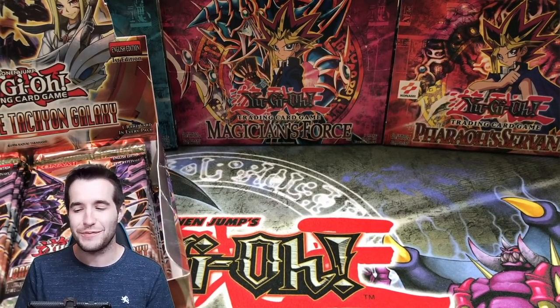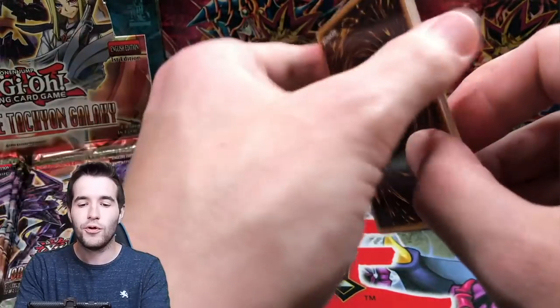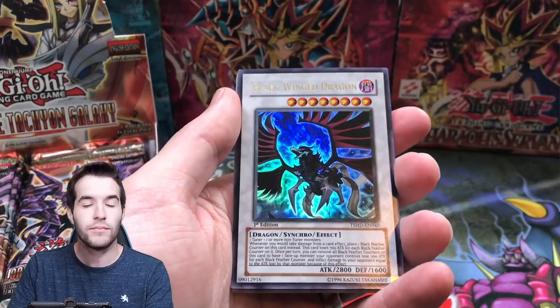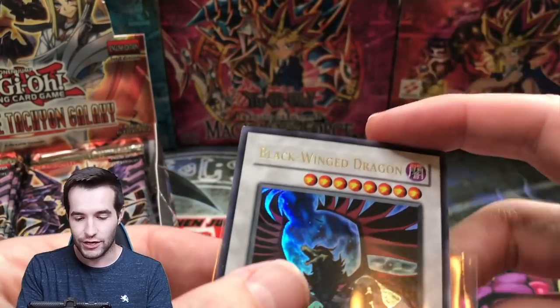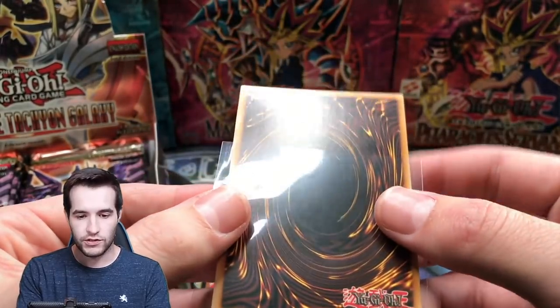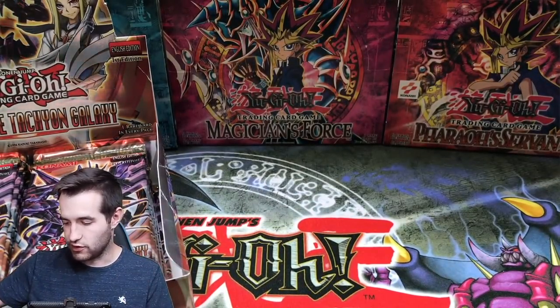All right, I cracked out all of those packs from the blisters — took about five minutes, so just be thankful you didn't have to watch that. Let's go with a Shining Darkness booster pack, first edition. We could pull the Black Winged Dragon in ghost rare. Not the ghost rare — we got the Black Winged Dragon ultra rare! First edition, the corner has a little ding on it, but not bad. The ultra rare — good start for the Shining Darkness booster packs.